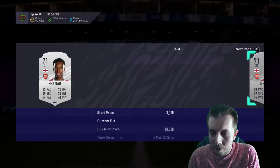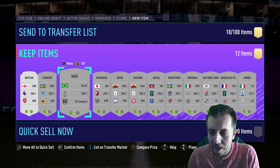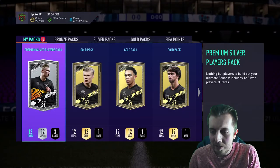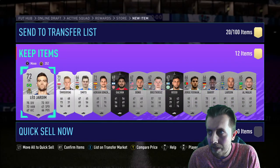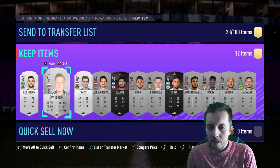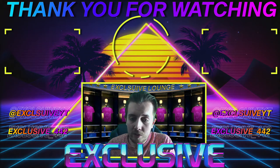How much does he actually go for? About 2,000 coins — that's not terrible, I will definitely take that. That's a big win! I was going to start a series of opening silver packs until I got Nketiah or Martinelli or something, but I don't need to do that now — we've already got him. Things you do love to see, even though it probably would have taken me 4 billion silver packs to actually get him.